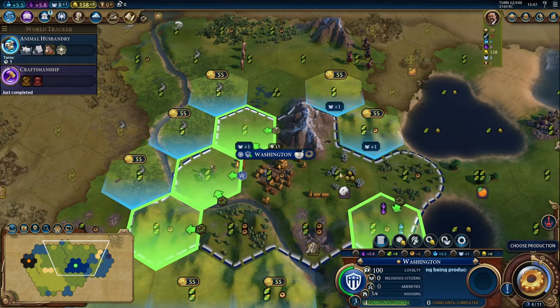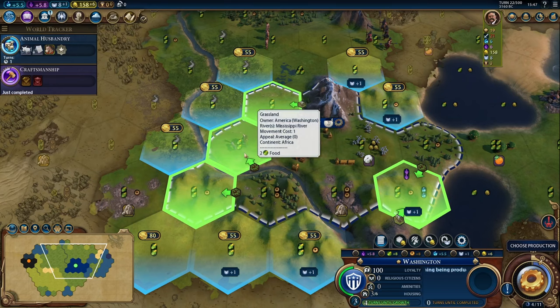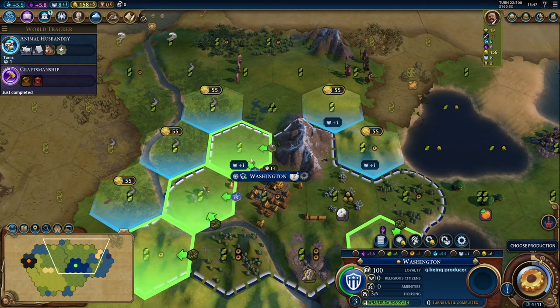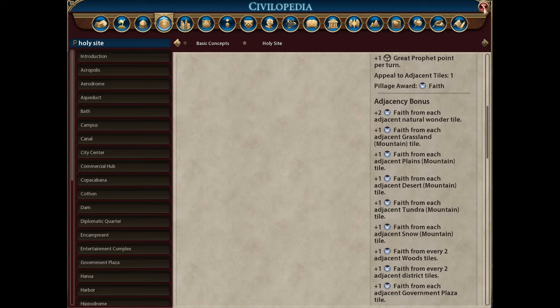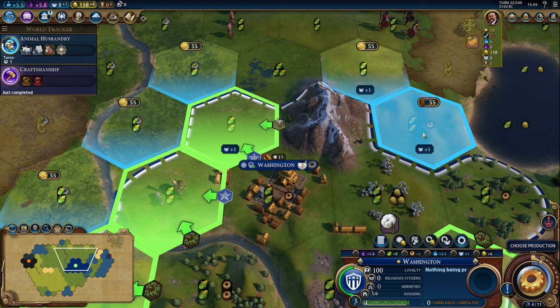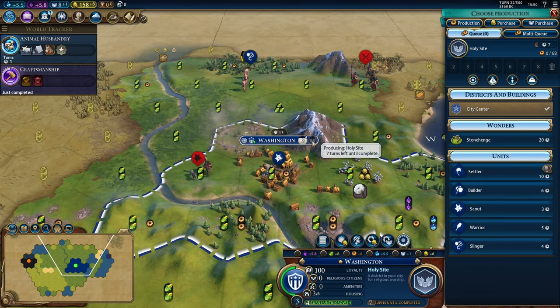With many districts, you will see natural adjacency bonuses. If I place the holy site here I don't get any bonuses, but if I place it in one of these tiles, we'll get a plus 1 faith from the adjacent mountain tile. In the civilopedia, we can see all adjacency bonuses available to each district. For the holy site: plus 2 faith from each adjacent natural wonder tile, plus 1 from just about every mountain type, plus 1 from every 2 adjacent wood tiles, plus 1 faith from every 2 adjacent districts, and plus 1 faith from each government plaza. In this specific case, we'd have to pay 55 gold to unlock some tiles early, but not others. So we'll select this tile and build the holy site — in 7 turns it'll be complete.